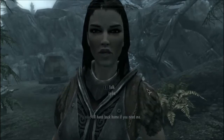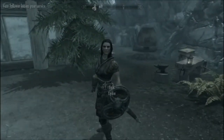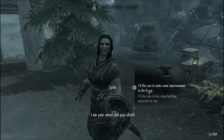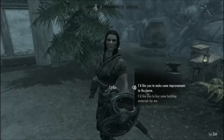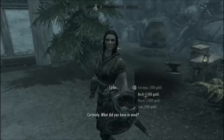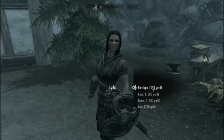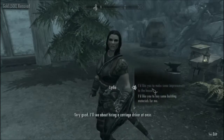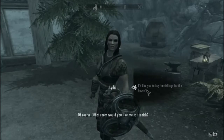I'll head back home if you need me. It's time for us to part ways. I am your sword and your shield. Then talk to her. I want a carriage. I'd like to make some improvements. I'd like to buy some materials. I'd like to buy some furnishings for the house.